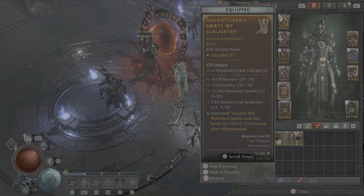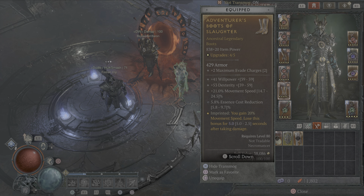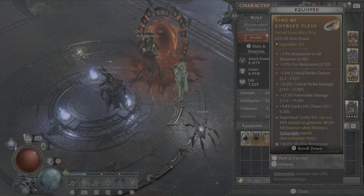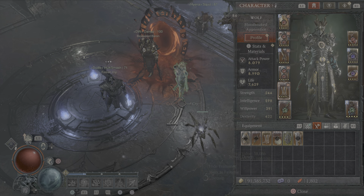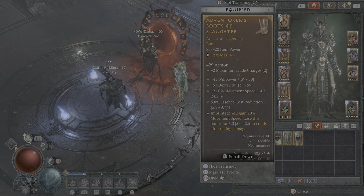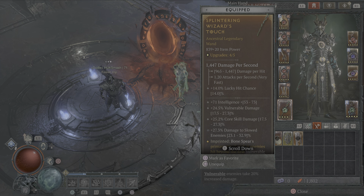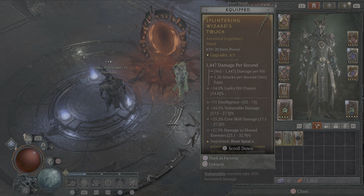My boots have max 8 charges to counteract the Juggernaut aspect, movement speed, and essence cost reduction - those are mandatory. The other two affixes you can do whatever you want. If you get two resistances on boots, you could then take the resistances off your rings - I'm running shadow, cold, and fire resistance there, and if I had two on boots I'd replace those with two skulls. On your weapon, you're looking for core skill damage, damage to slowed enemies, and vulnerable damage - since everything is always vulnerable - and intelligence for our paragon board.